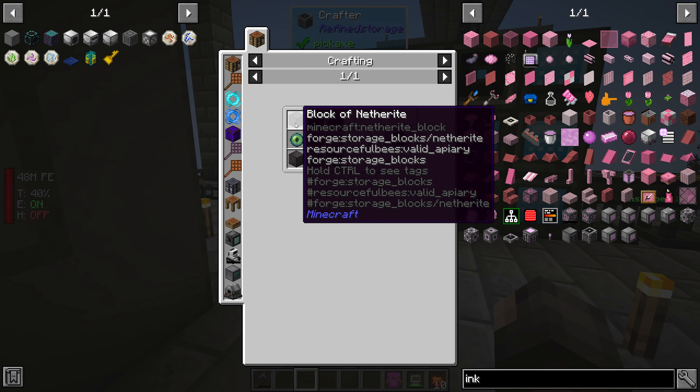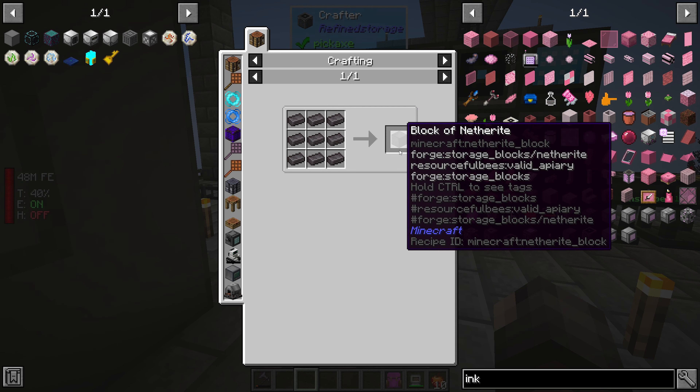Another thing we're going to work on is getting the new centrifuge so we can make an elite one. I believe I have all the parts — I think I have enough blocks of netherite. We have 4.5k stacks of blocks of that so we're good there. I moved all the junk out of here — all those trees and stuff that I had going on.